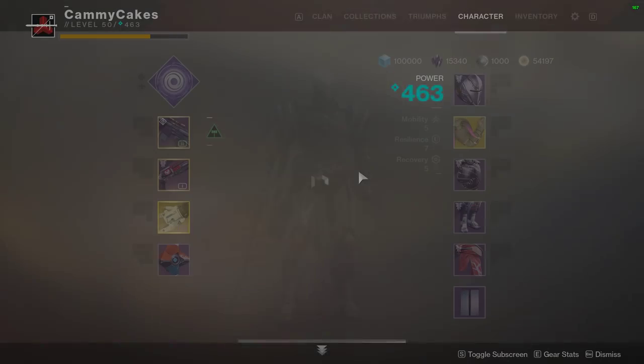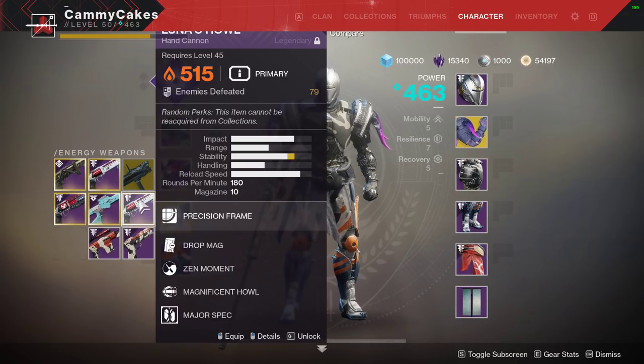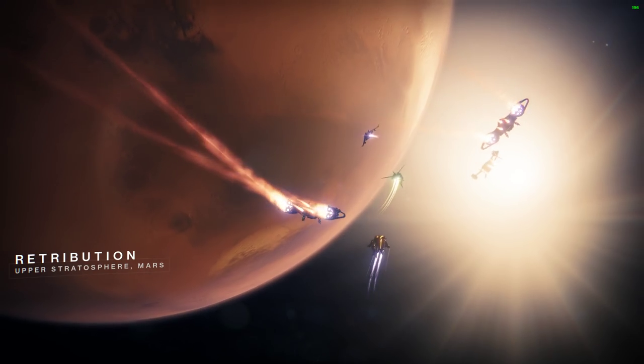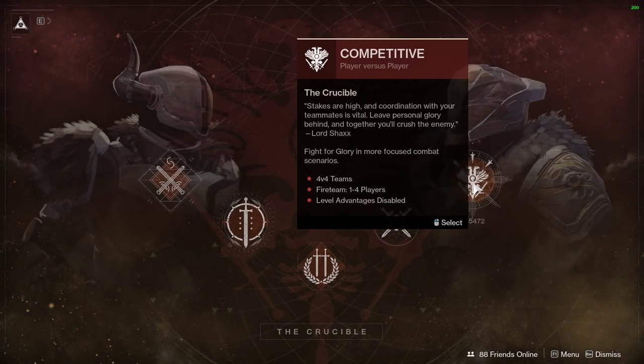And here we go. PvP commentary with the Not Forgotten. Some of you may not even know what this weapon is — ironically enough because of the name, but mostly because it's an upgrade to Luna's Howl, which you obtain for hitting Legend in the competitive playlist. That's how you get the Not Forgotten.